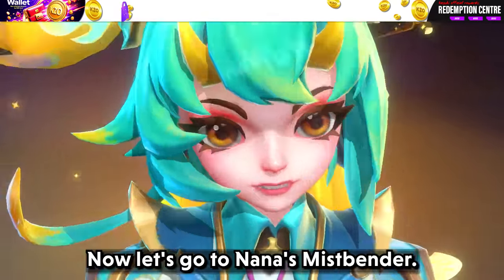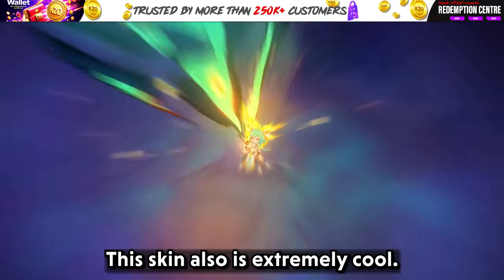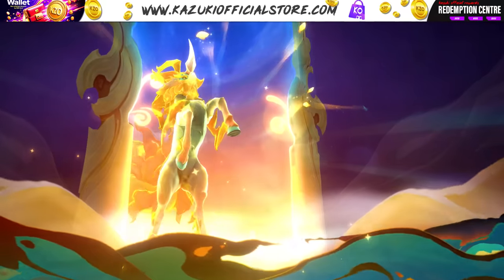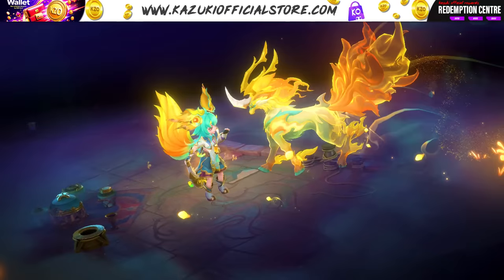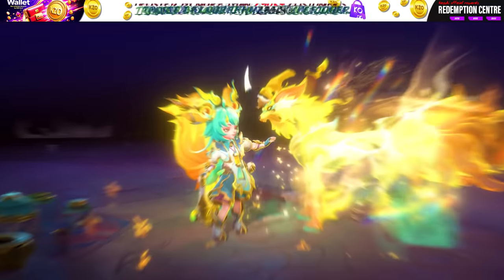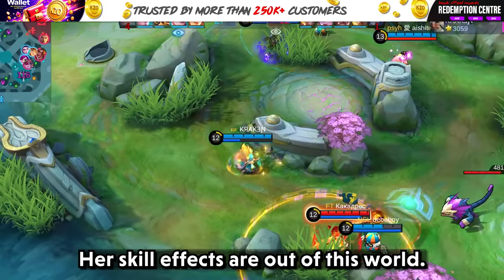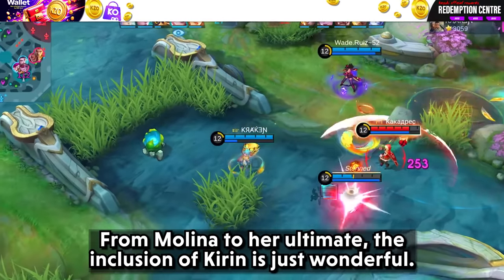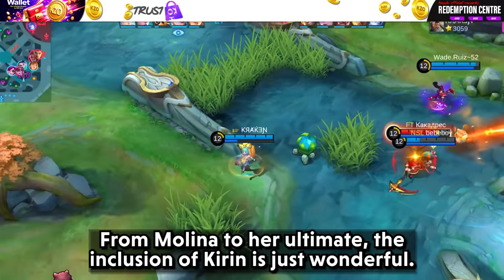Now let's go to Nana's Mist Fender. This skin is also extremely cool. Her skill effects are out of this world. From Molina to her ultimate, the inclusion of Kirin is just wonderful.